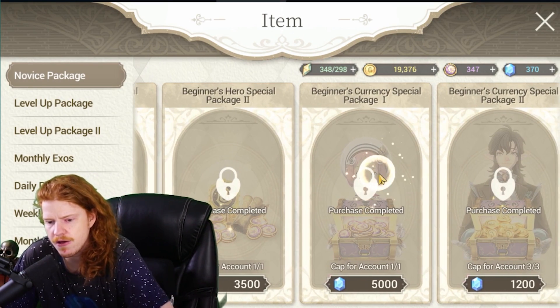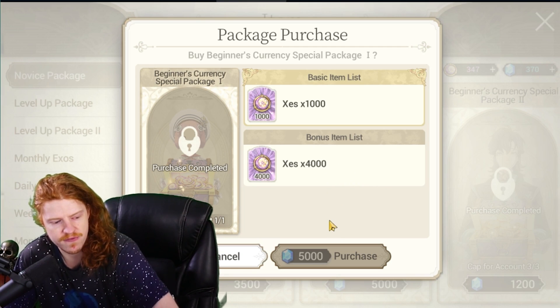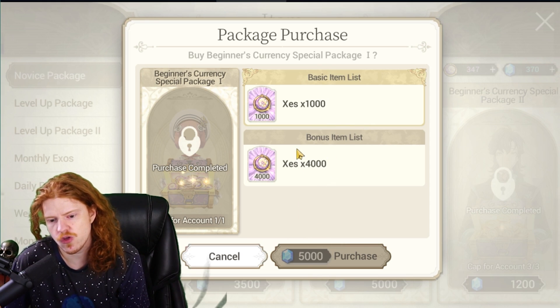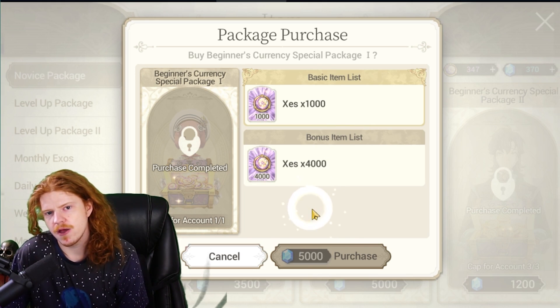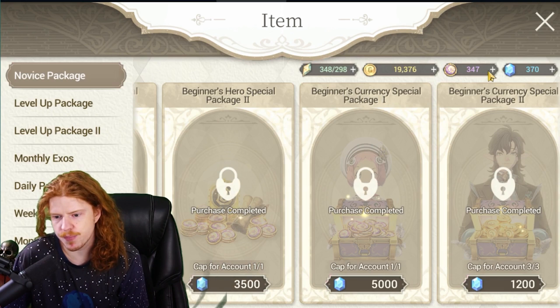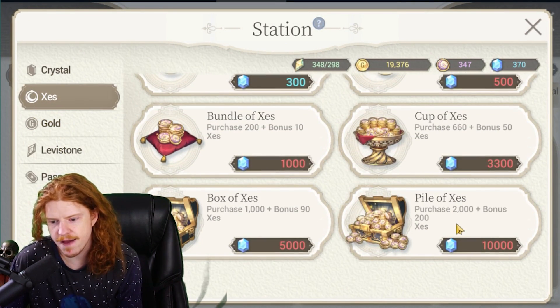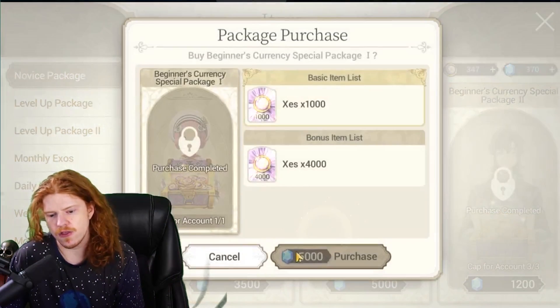Now the ones you actually do want to buy — it doesn't matter when you buy them — is this one here. It's 5,000 diamonds for 5,000 Zez. Zez is the most difficult currency to get in the game, and a one-to-one ratio on Zez is an auto buy every single time if you're spending money. Normally they give you like a five-to-one ratio — 10,000 for 2,200 Zez — so this one-to-one is exceptional.